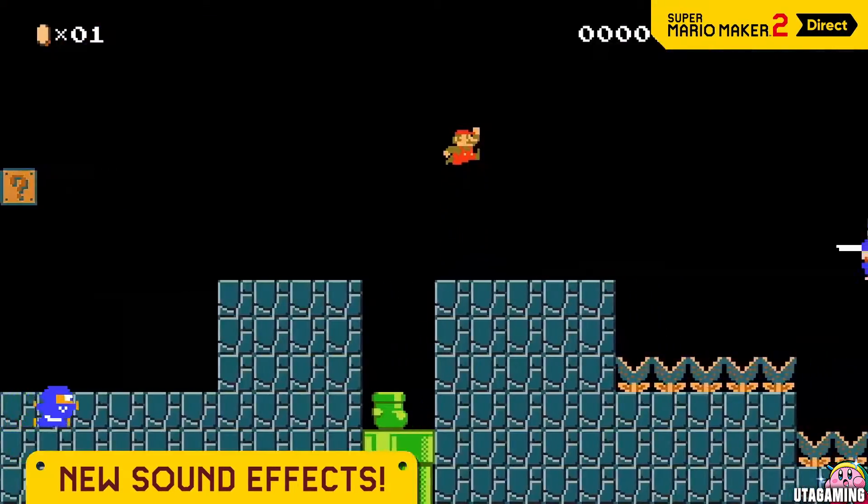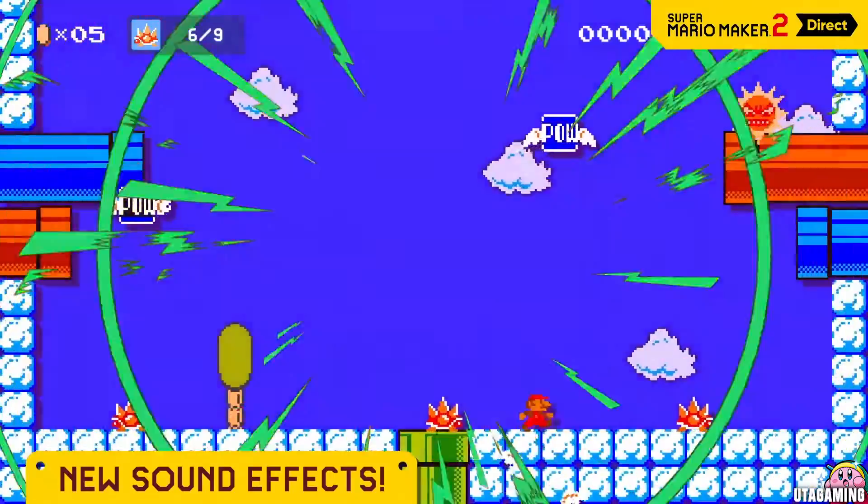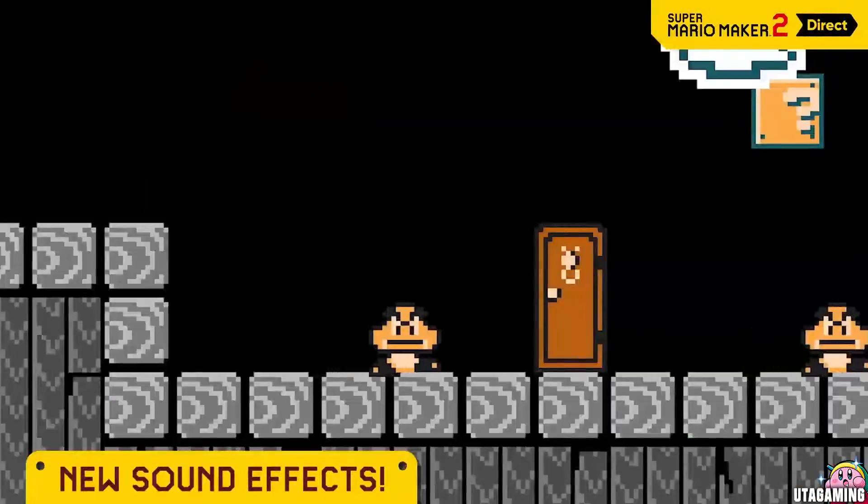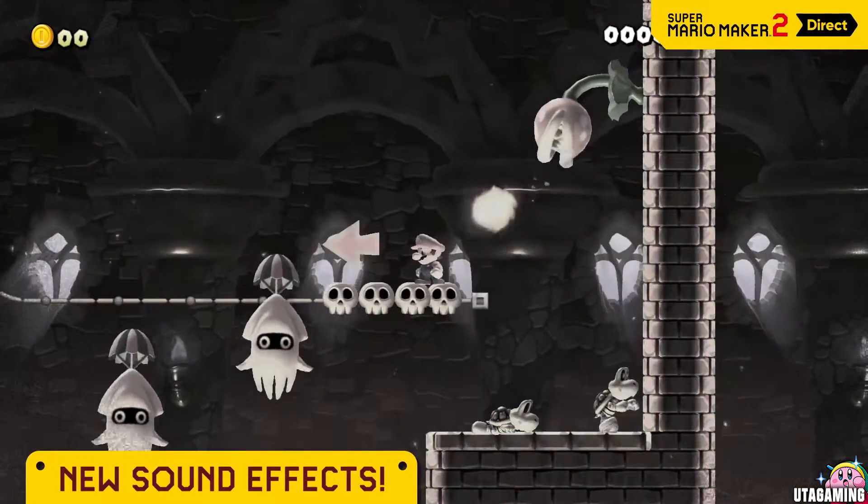Mario may just be strolling along when a sudden sound effect plays. There are a bunch in Super Mario Maker 2. Stick one on an enemy, or perhaps go with something more sinister.